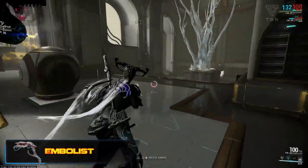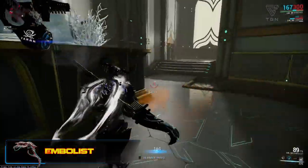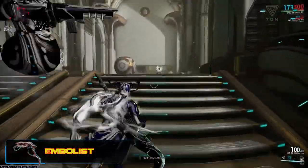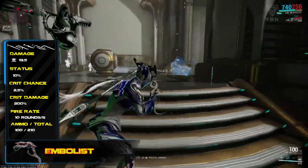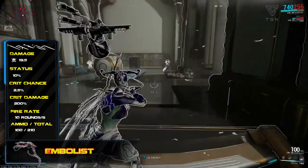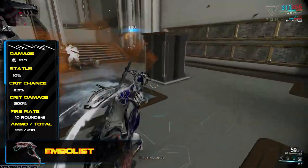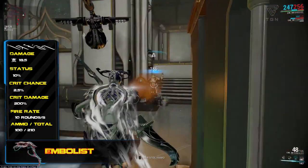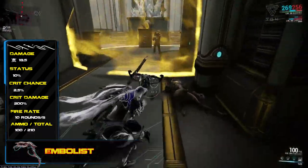The Embolist was introduced into the Biolab in the Clan Dojo back in Update 10, and is an infested pistol firing a cloud of toxic gas, doing 18.5 pure toxin damage for every round of ammo used, and fires at a rate of 10 rounds per second. Because the Embolist is pure toxic as standard, this means that it can combine extremely well into other combinations of elementals.